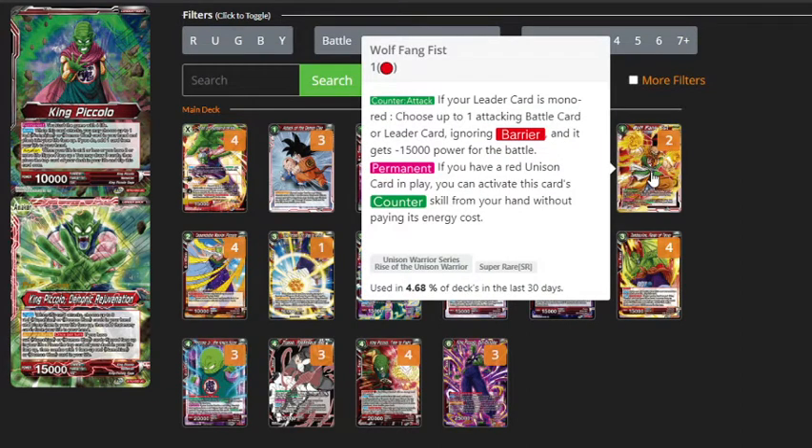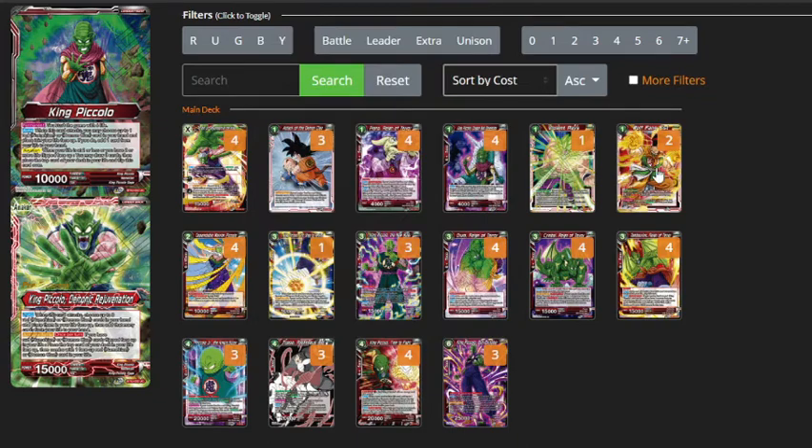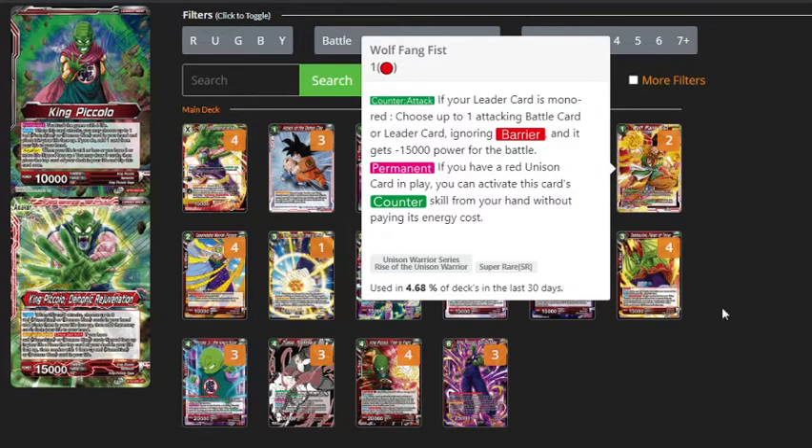I'm running 2 Wolfang Fist — this could easily be 3 or 4, it's a very strong card. I just think that at 2 it's nice because you don't always want to be seeing it; you only really want to see it at turn 2 or 3 as a nice defensive tool to protect your unison and protect your leader against the aggressive decks. It's a really nice card, but a lot of the time you want to be seeing your proactive plays as well.